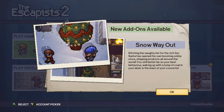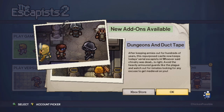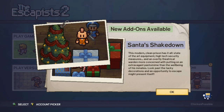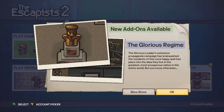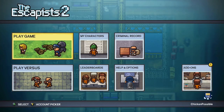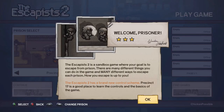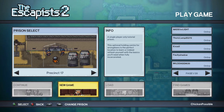Once you start up, you'll have a bunch of information about new add-ons available to the game. You can just press A a whole bunch of times to move through all of these announcements. We don't really need to do anything with those. Press A to play the game, then press A one more time to start a new game.